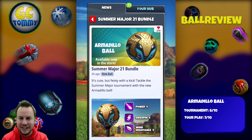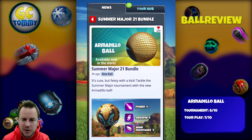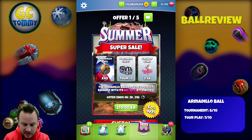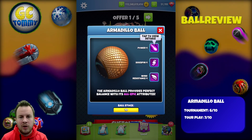Oh my god, I love these explanations — I say it every time but it's fun, I learn new words, or at least Swinglish words. So let's take a look at the ball in more detail. As already said: Power 4, Sidespin 4, Wind Resistance 4 — all of them are good stats, we can't really complain about that at all.